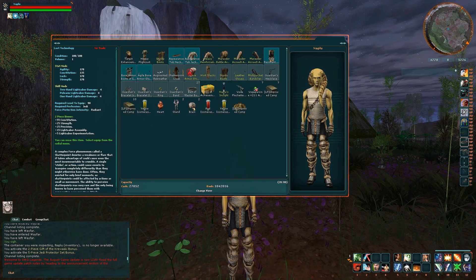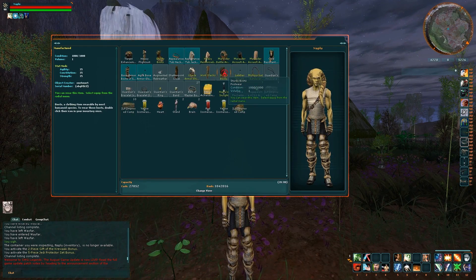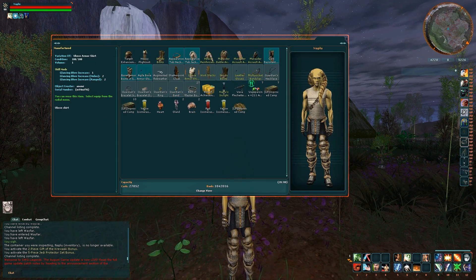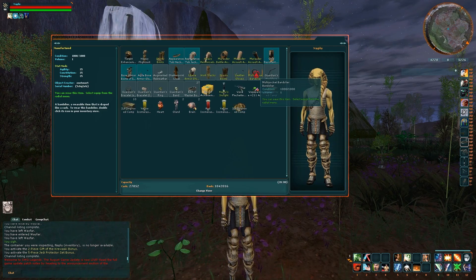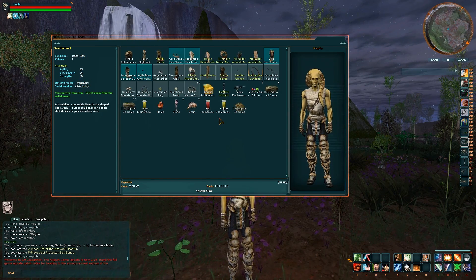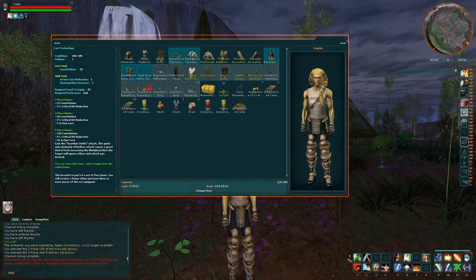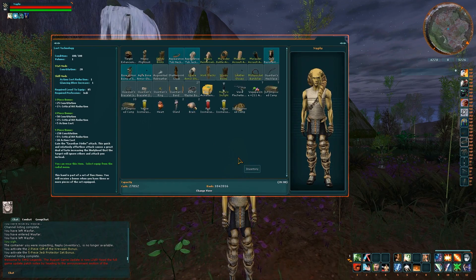You still want to be wearing any clothes you can underneath. I've got agility, constitution, and strength on my gloves, slacks, and shirt, which are all worn underneath. I've got a bandolier on — mess around with that, because if you can wear a bandolier you can add another skill attachment, another 35. And then your jewelry set is exactly the same for whatever class of Jedi you are.